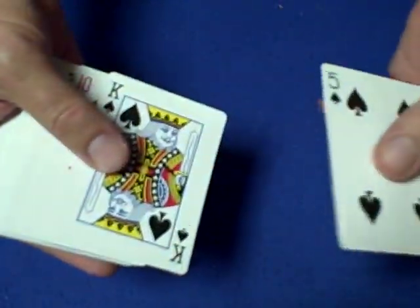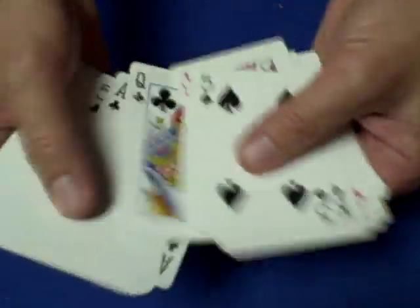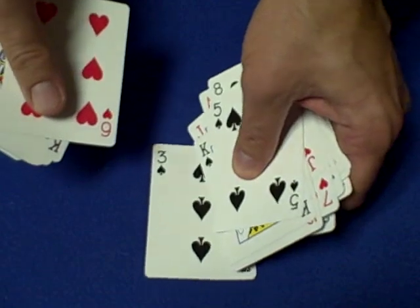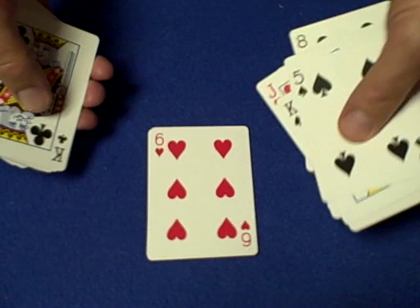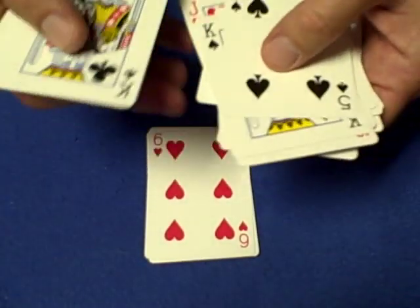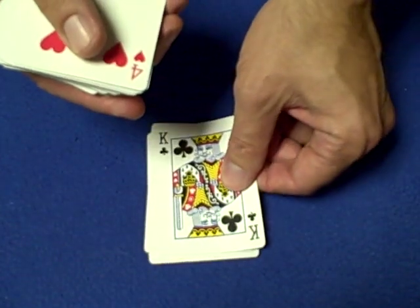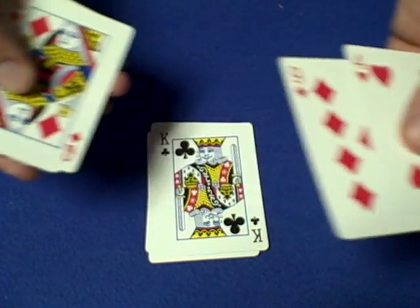Now what we're gonna do is go through the deck. We need 26 cards. First card — take out the three of spades. Everybody take out the three of spades. Next card will be the six of hearts. Next card, the king of clubs. If you can't keep up with me, pause the video. Next card, place down the nine of diamonds.